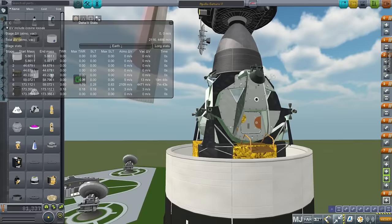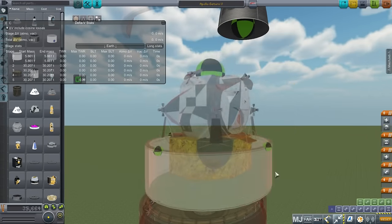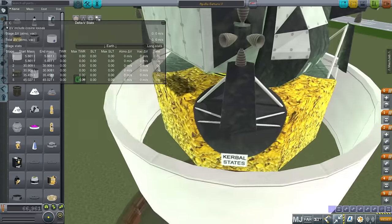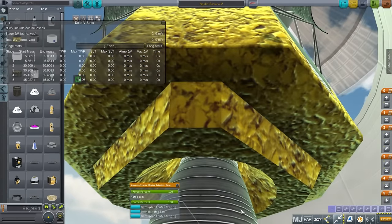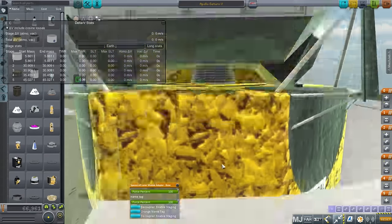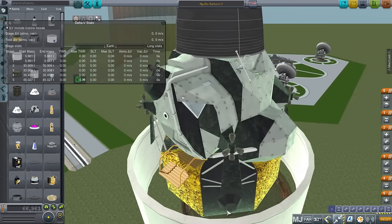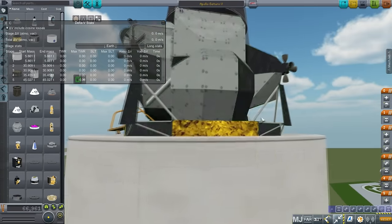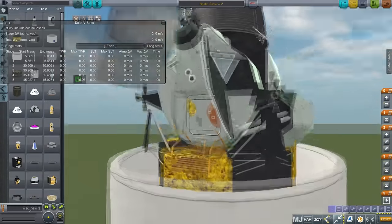Here is the lander, nestled inside this decoupler. Here you have the descent stage, and at the bottom of the descent stage is the descent module engine. This portion ignites during the descent. Then this is the ascent engine — it's better to leave the descent stage behind rather than carrying it with you on the way back to orbit. The RCS isn't on the bottom part, it's only up on the ascent stage, so it's better balanced for the way up.